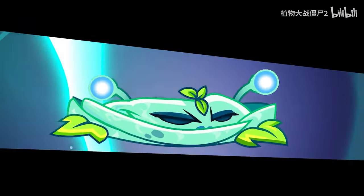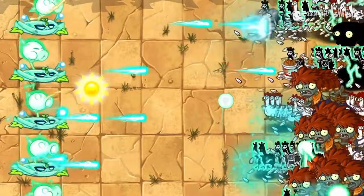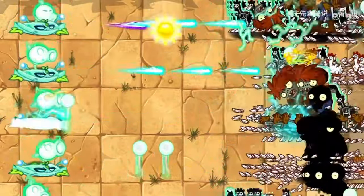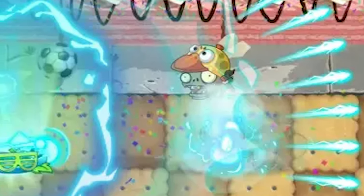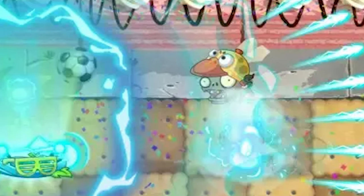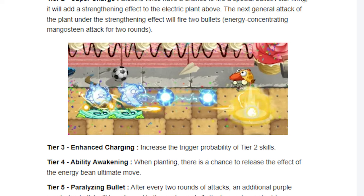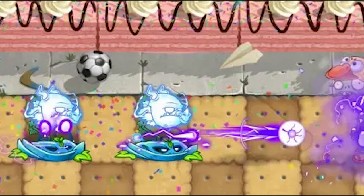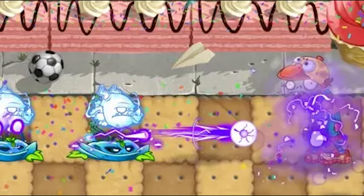Electric Vine is being added as part of all the vines being ported across from the international version to the China version. Its abilities are pretty much the same as its international counterpart, apart from its costume ability which allows the electricity fired in the plant food attack to go through multiple zombies. Its tiered abilities include being able to activate plant food on planting, and every few shots the vine will release a purple paralyzing shot that will stun zombies, if it gets to its max tier.